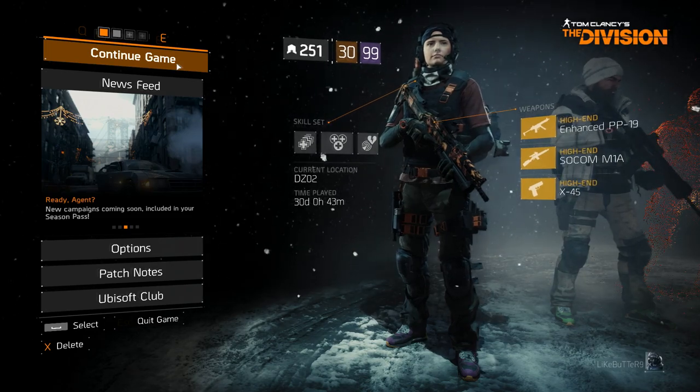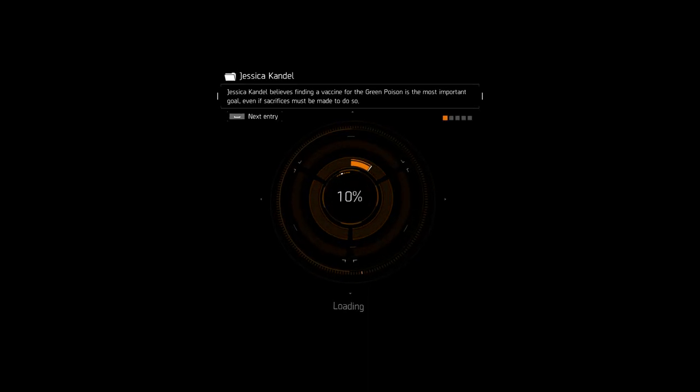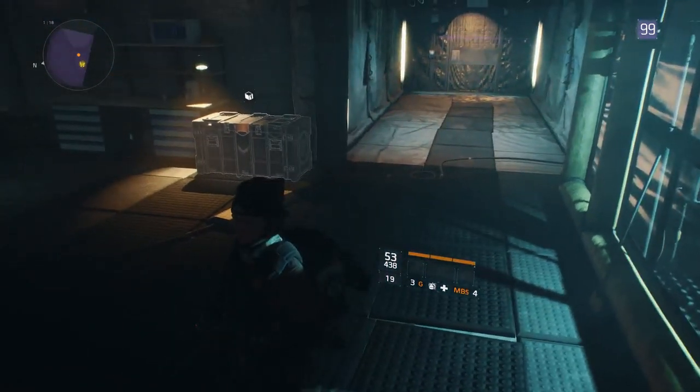I'm going to show you guys exactly how to do this — I actually haven't done it myself so we're going to learn together. We're going to spawn in and find the supply drop. I saw some people on Twitter having a hard time figuring out where it is. If you can't see the supply drop after watching this video, contact Ubisoft Support — they've improved quite drastically over the last couple of years. Note: you have to leave the dark zone to see it.